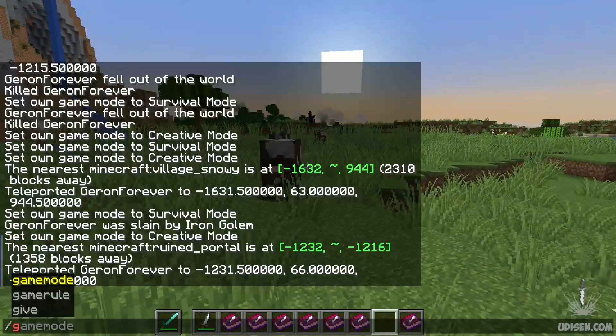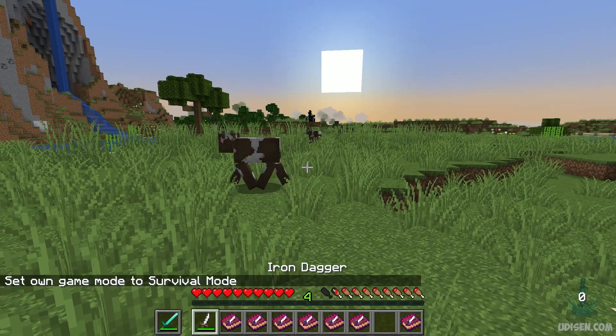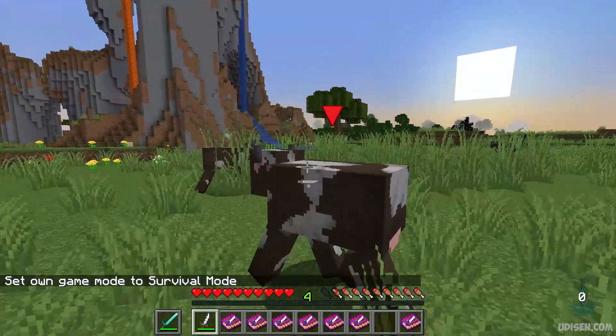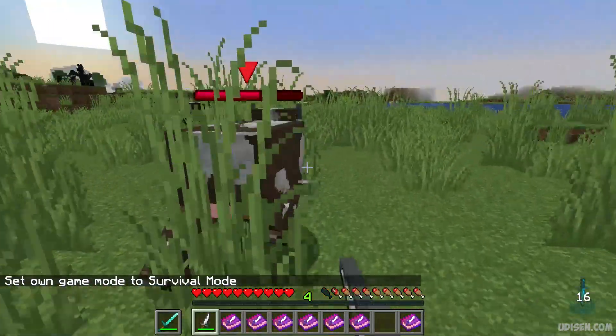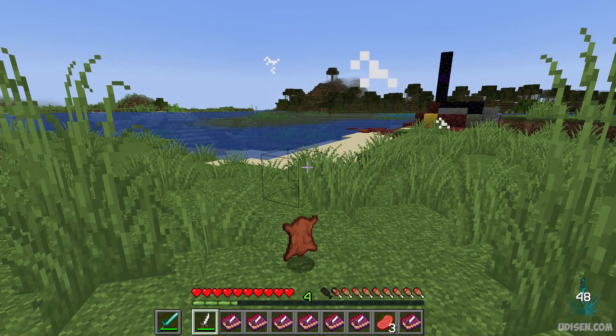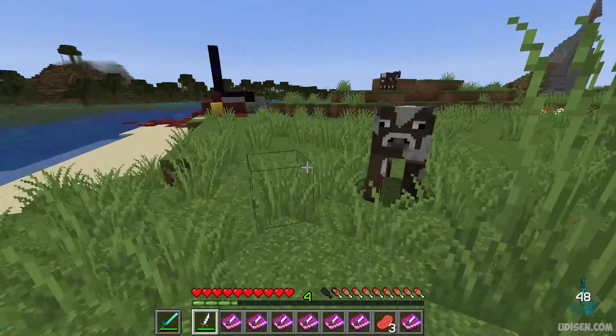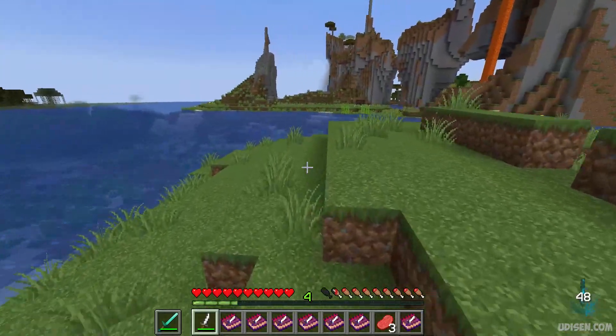Step number three: to activate any type of skill in survival mode — not in creative — you must use Stamina. When you kill a creature with any weapon from this mod, you receive stamina. For example, I attack this cow and I receive 48 stamina.